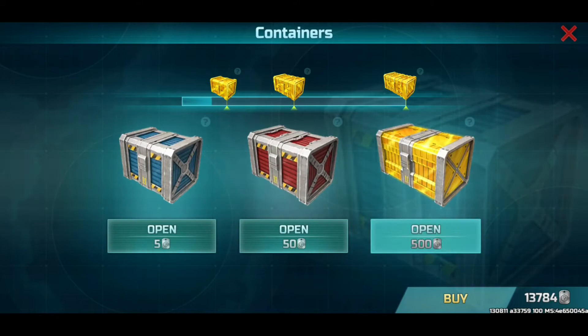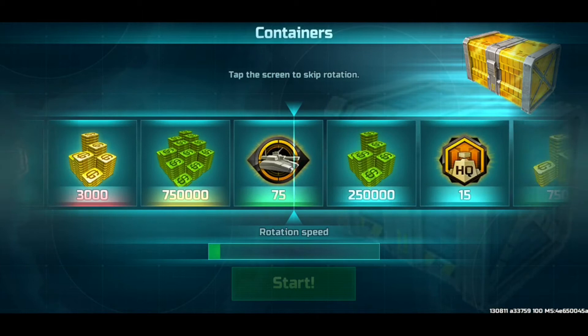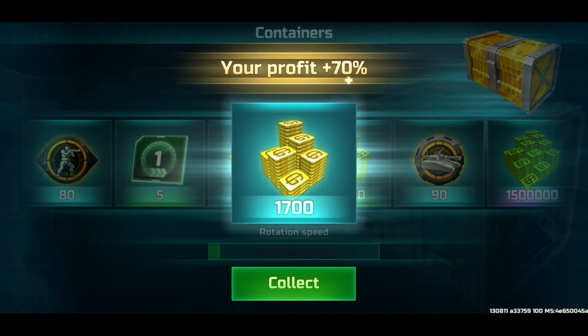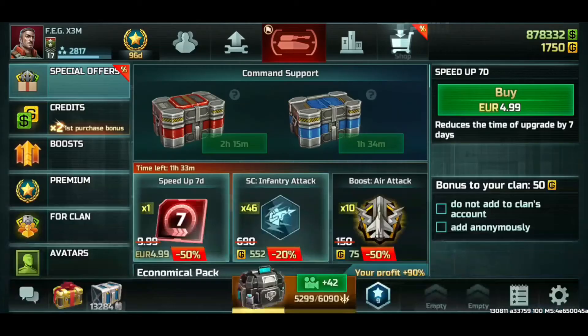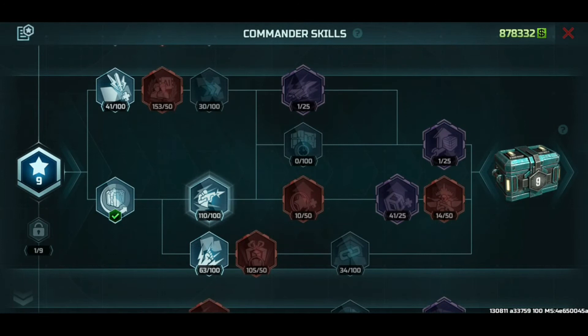I'll just continue this. By the way, I'm also under 100 days of premium, so one of these days I either buy them with gold or I win them. That's 1700 — I think I'll stop right here right now because I can buy them. I will buy them. And there you have it — you can buy these, let's go!